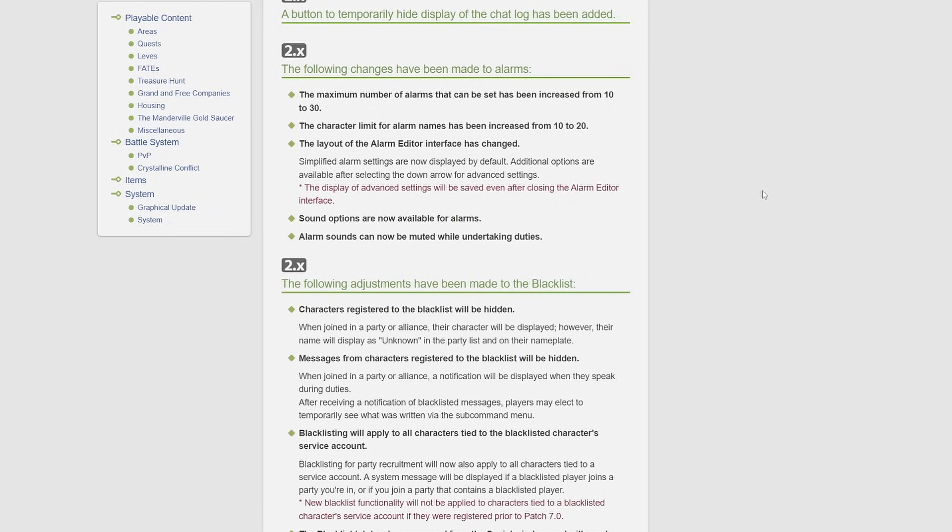The following changes have been made to alarms. The maximum number of alarms that can be set has been increased from 10 to 30. The character limit for alarm names has been increased from 10 to 20. The layout of the alarm editor interface has changed — simplified alarm settings are now displayed by default, with additional options available after selecting the down arrow for advanced settings, and the display of advanced settings will be saved even after closing the alarm editor. Alarm sounds can now be muted while undertaking duties.